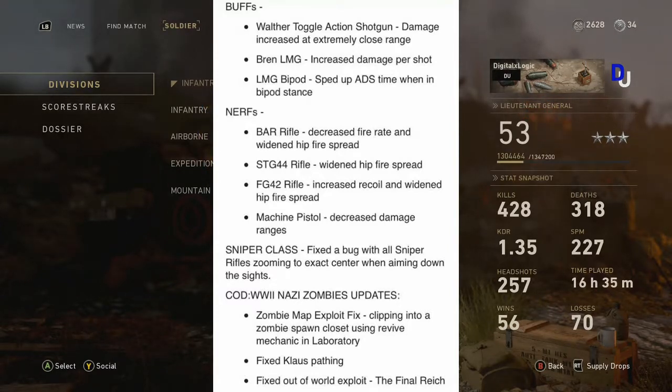In terms of zombies updates, most of it was glitch fixing and bug fixes. Nothing was really nerfed or buffed there, which I don't think is usually necessary in zombies. It was just the zombie map exploit fix, Klaus pathing, and an out-of-the-world exploit fix. So that is going to be it for the update — that's about everything they changed.